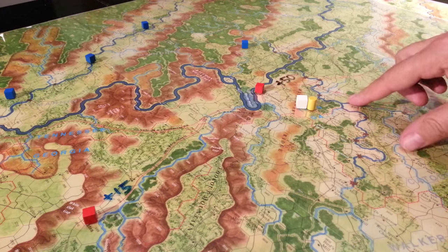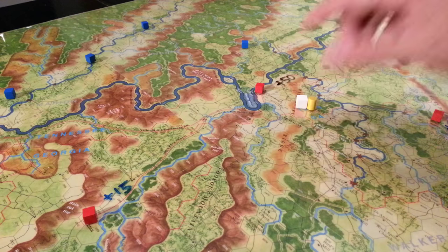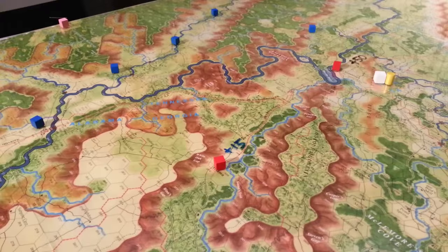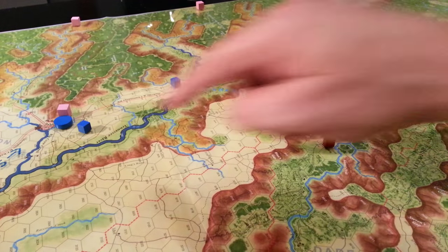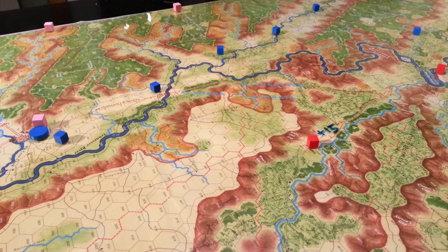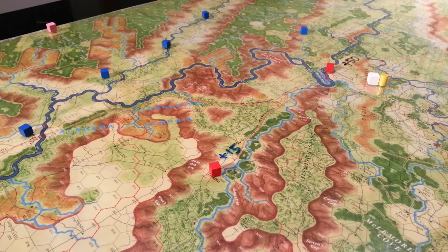I know for a fact that if you're out of supply for an extended period, you start losing a strength point every time you're out of supply. We've got these depots — a depot can supply units 15 hexes away. We also have wagon units that can supply units five hexes away, and I believe you can chain those as well. If there's an opportunity for Union forces to do some maneuvering and encirclement, I think they should try that.